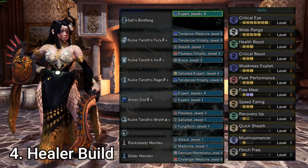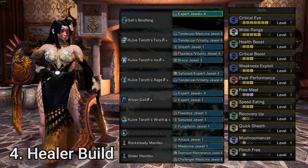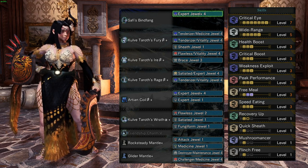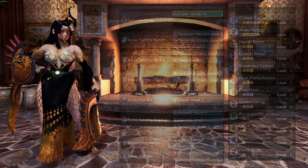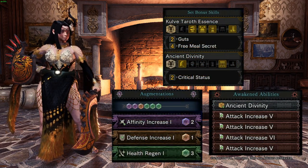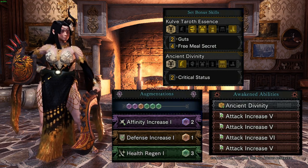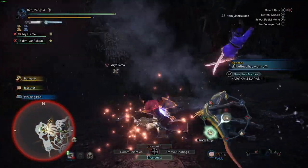The fourth build is sort of a niche build — it is a full support build, utilizing 4 sets of Kulve Taroth with the Artisan set. With this you get Guts, which is like an extra life, and also Free Meal level 3. Combined with Wide Range level 5, you can build the true healer of the team. You can also cure poison and elemental blight using Antidote, Herbal Medicine, or Nullberry. You can also bring the Mega Demondrug, and combined with Wide Range you will buff the entire team for a short period of time. To be honest, I rarely use this build — I think DPS builds are more preferable, and Life Powder or Dust of Life is more than enough for occasional healing. But this build can be used in certain situations where your team is struggling against a certain threat.